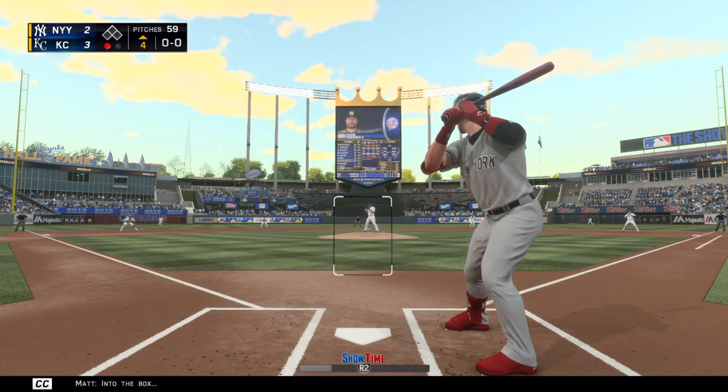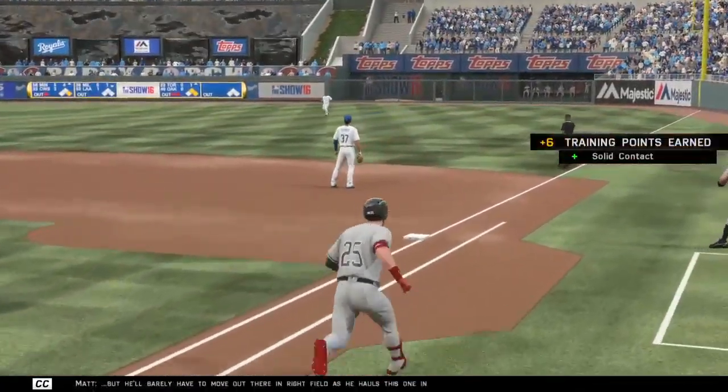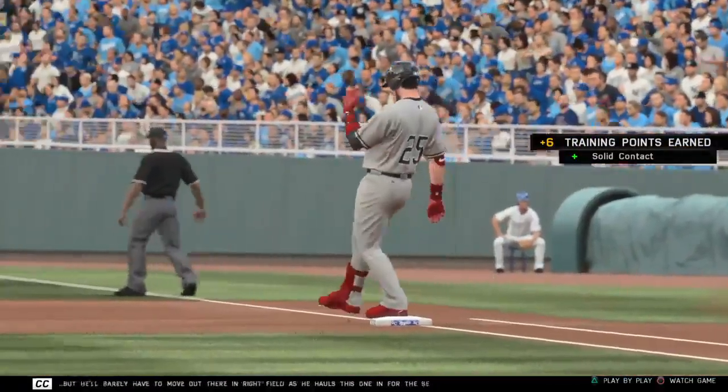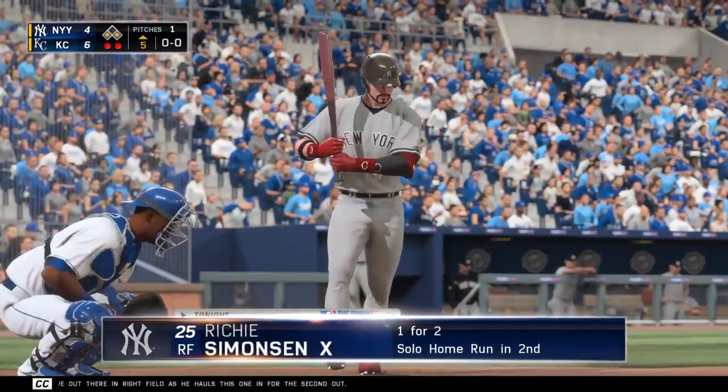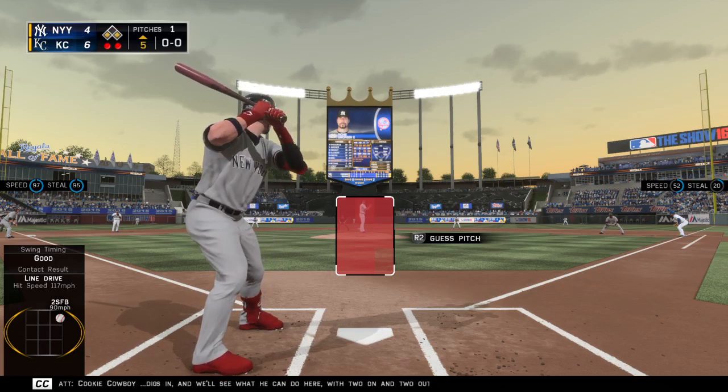Into the box, Cookie Cowboy. As the switch hitter, he'll take his cuts left-handed here, but he'll barely have to move out there in right as he hauls this one in. Cookie Cowboy digs in, and we'll see what he can do here with two on and two out.